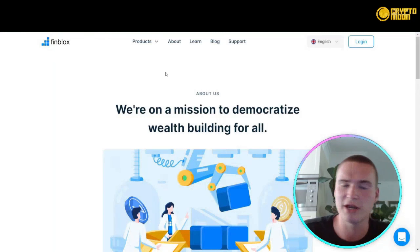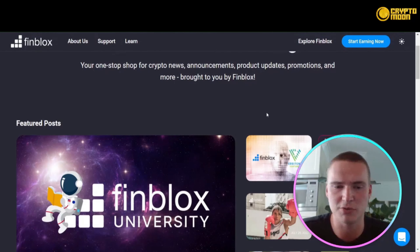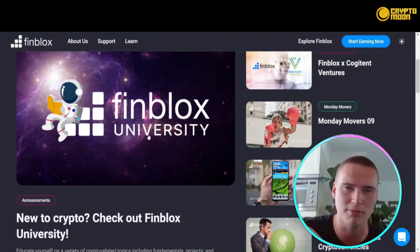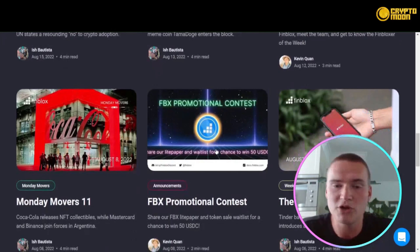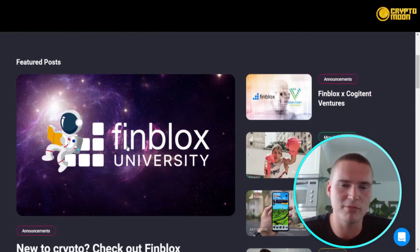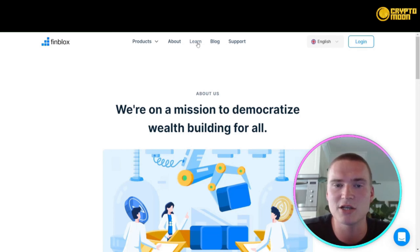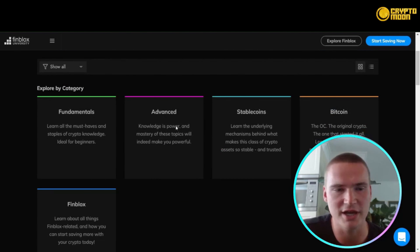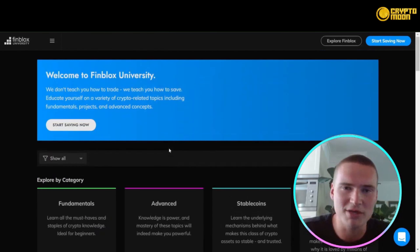FinBlocks also has their own blog, accessible via the website at the top menu by pressing Blog. There you can follow all the news around FinBlocks, find out more about FinBlocks University, and discover educational content, news about crypto, and promotional contests. To access the FinBlocks University, go to FinBlocks.com and press Learn, which brings you to learn.finblocks.com. There you can learn crypto fundamentals as well as more advanced topics like how stablecoins work, Bitcoin, and FinBlocks itself. Education in crypto is one of the most important things, and it's great that FinBlocks is investing in it.